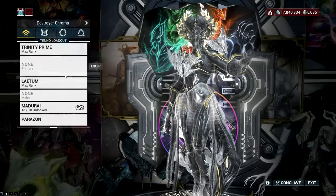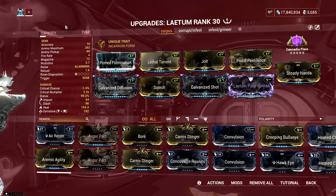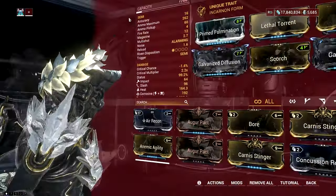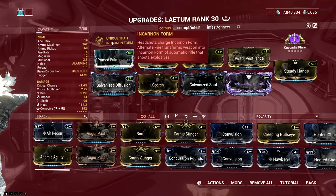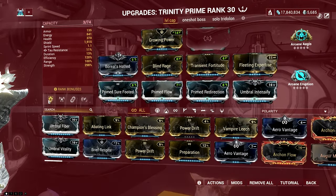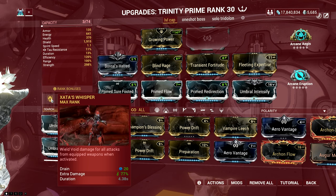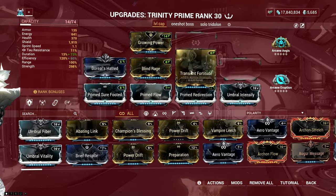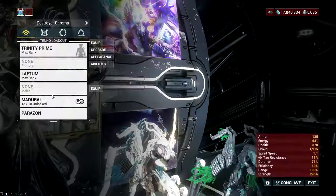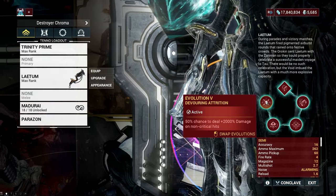The best combination to beat damage attenuation is Zata's Whisper with the incarnate ceramic dagger called the Latum. The incarnate pistol has a decent fire rate and high damage thanks to its Evolution 5 perk called Devouring Attrition. Zata's Whisper has a unique interaction with Devouring Attrition and Devastating Attrition, which gives a 50% chance for 2000% damage on a non-critical hit. The way it works is it creates a second hit for 50% of the total damage of its progenitor hit. If Attrition activates on that hit, it will inherit the 2000% bonus damage, and this hit also has its own chance to proc Attrition. Since Zata's Whisper hits are always non-crits, this double-dipping ends up as a 441x damage buff on the Zata's Whisper hit.